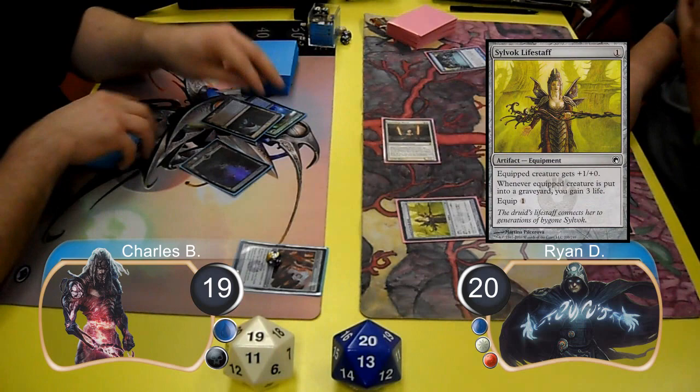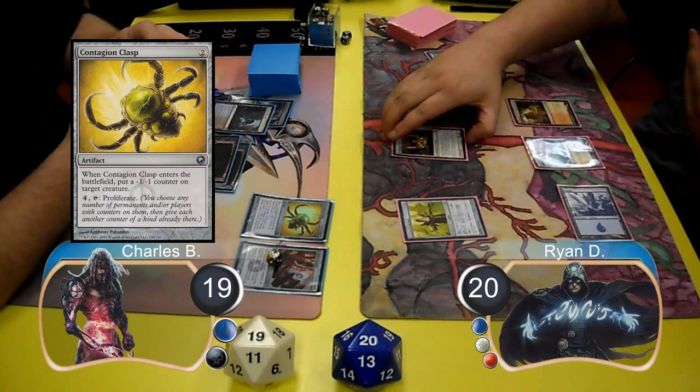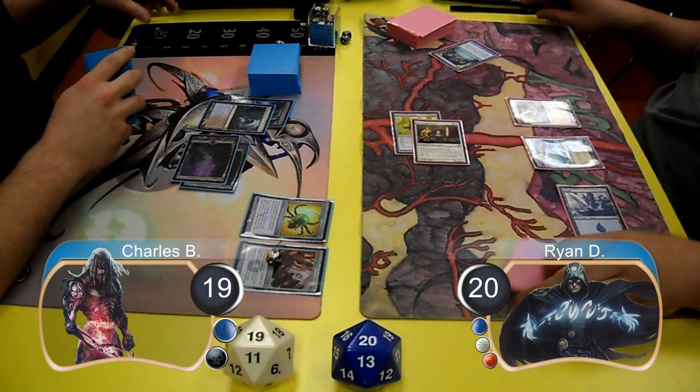Then post-combat, Ryan laid down a Sylvok Lifestaff before passing the turn. Charles then used a Contagion Clasp to shrink the Mystic. For Ryan's next turn, he attached his Lifestaff to his Mystic and then attacked for another one, taking Charles down to 18.